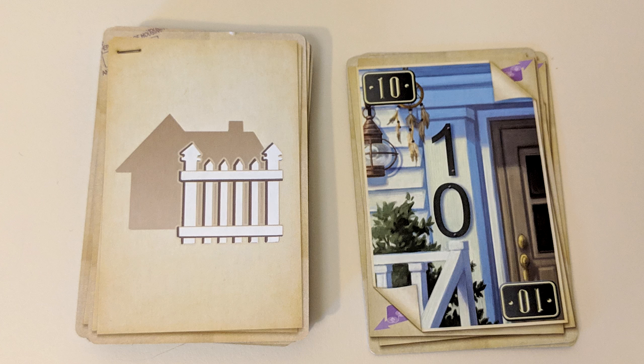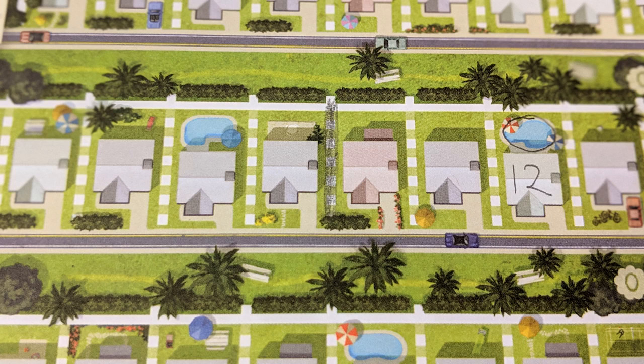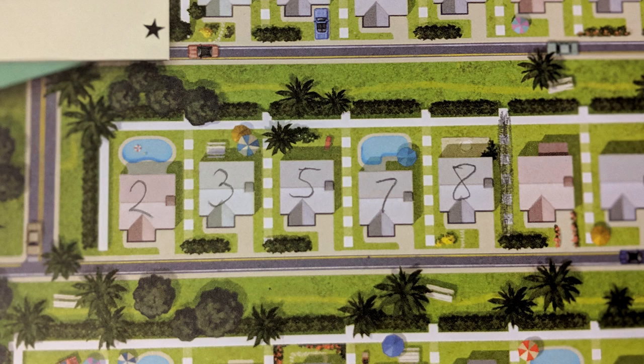Surveyor lets you build a fence somewhere along one of your streets. To do so, simply fill in one of the empty dotted lines in between two houses. The fence doesn't need to be built on the same street you put your number in for that turn. At the beginning and end of each street is a white line which counts as a pre-existing fence.